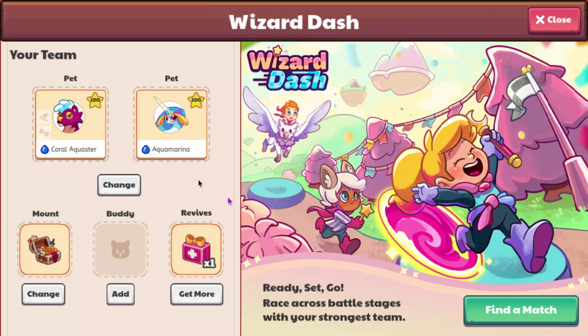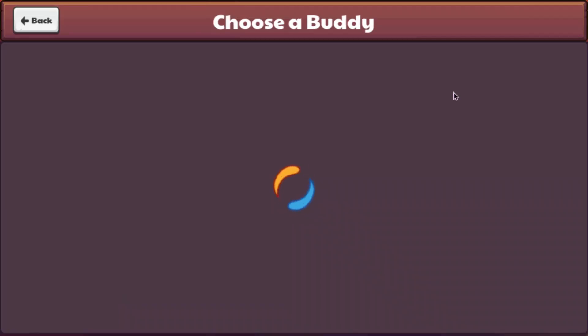Here it is. As you can see, we have our team of Aqua Marina and Coral Aquister. We have our mount, and we can choose a buddy to put on. I think this might mean that we have the full release of Buddies with Power bonuses now, or just bonuses overall.